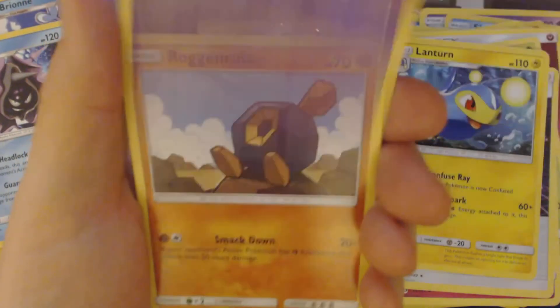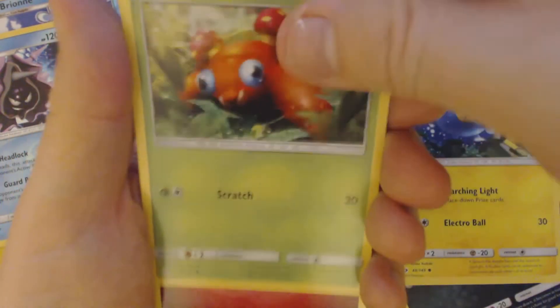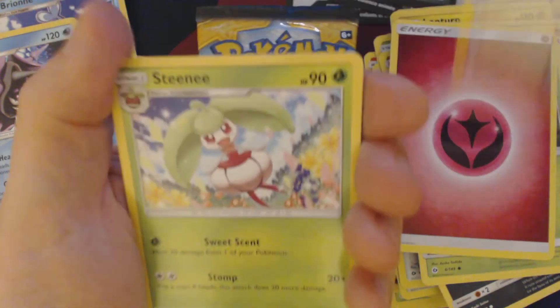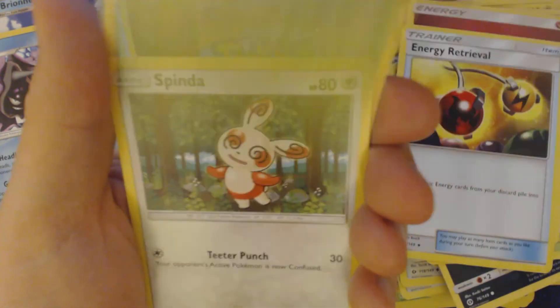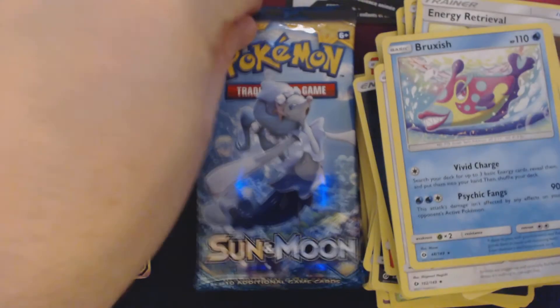Got here: Mariani, Rug and Rolla, Alolan Rattata, Chinchow, Paris, Fairy Energy, Energy Retrieval, Steamy, a Spinda, Reverse Holo Carvana, and Bruxish.